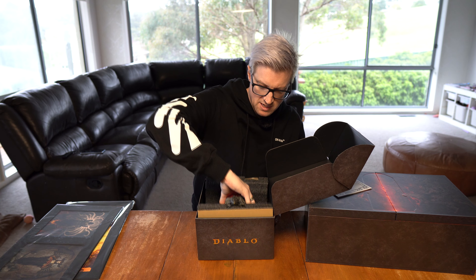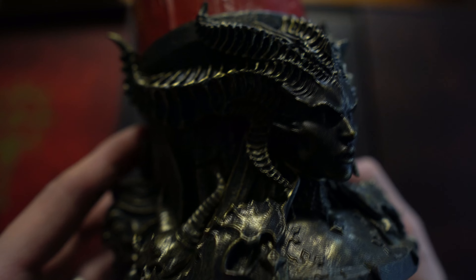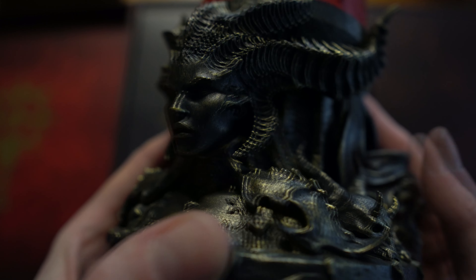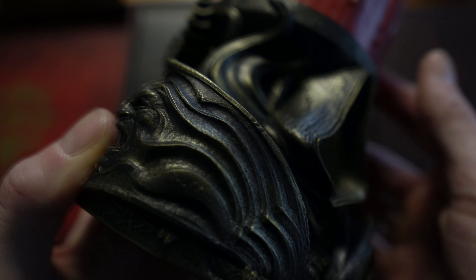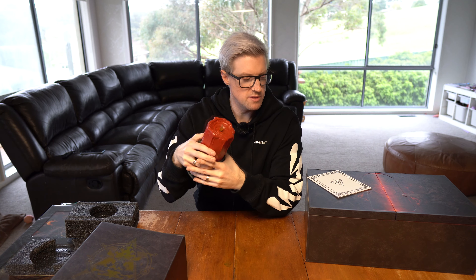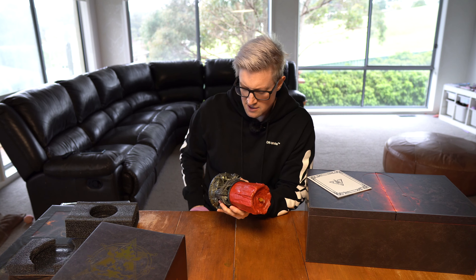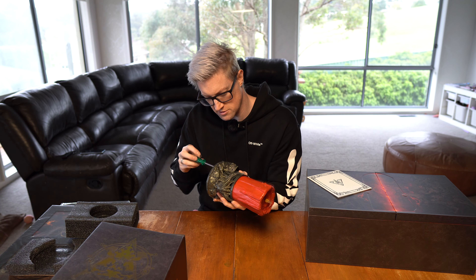This is going to be the candle — batteries included, big props to Blizzard there. You can see here we've got Lilith down the bottom, the detailing down the bottom of this desk ornament candle is absolutely phenomenal. Really cool detailing around here on Lilith — the horns, the face, features down the bottom, the skulls. This rotates around into Inarius here. I'm assuming this will light up, so we need a screwdriver to open the bottom — and just so happens I carry around a screwdriver in my pocket at all times, because you just never know when you need to screw something.